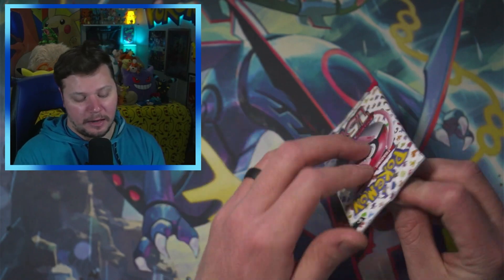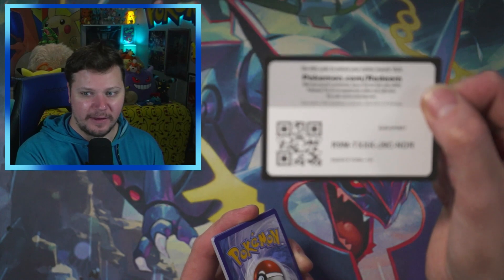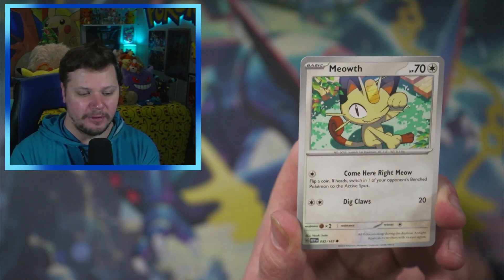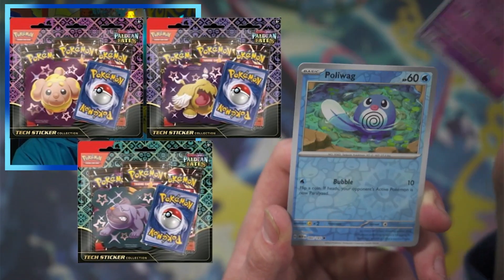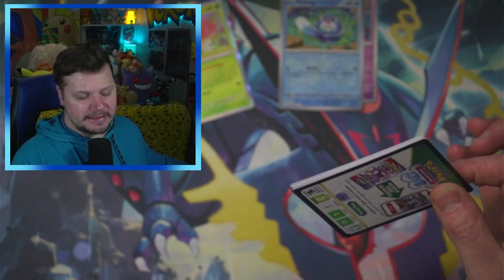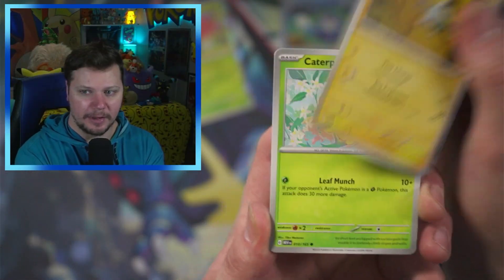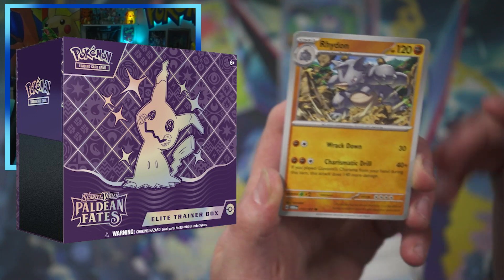We are going to get into it. By the time this video goes out, Paldean Fates will already be released and I hope you were able to grab some cards. I think with the first wave there is an elite trainer box and then there are three different what they're calling tech sticker packs — Poliwag, Vileplume. They come with like three packs and some stickers, and then of course the elite trainer box with the amazing Mimikyu.